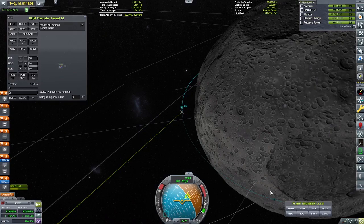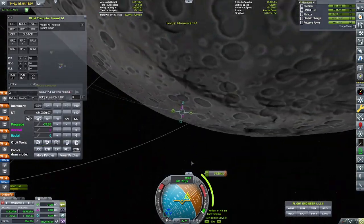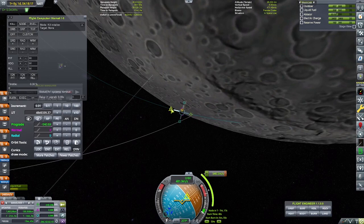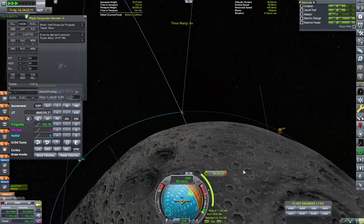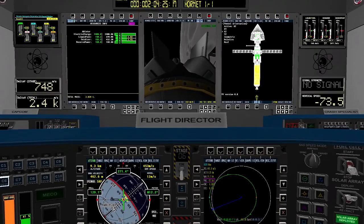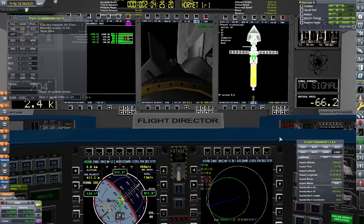We go ahead and do our landing burn. At the end of our landing burn, we're putting on a maneuver to kill our horizontal velocity. We're going to take a chance and plot that into the flight computer, and really hope that it doesn't end up killing this mission by smacking us into the surface before we're ready.